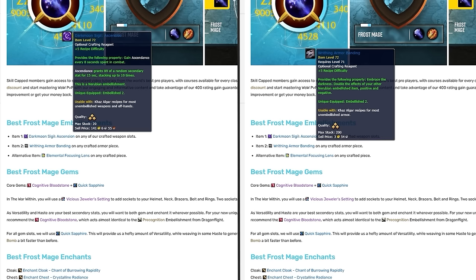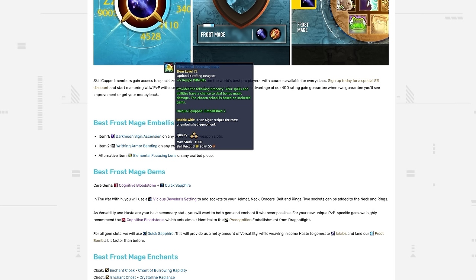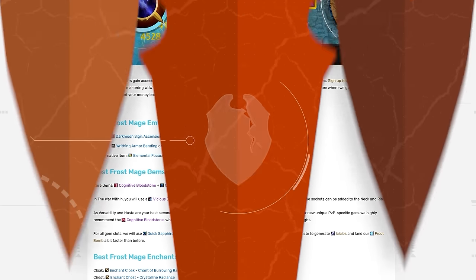For the best combination of Embellishments, you're going to want Dark Moon Sigil: Ascension on your weapon and Writhing Armor Banding on any off-piece. These Embellishments provide a nice boost to your secondary stats, further assisting your damage profile. However, if these get nerfed in PvP, look to grab Elemental Focusing Lens, which provides a consistent DPS increase as long as you have one gem equipped on your character.